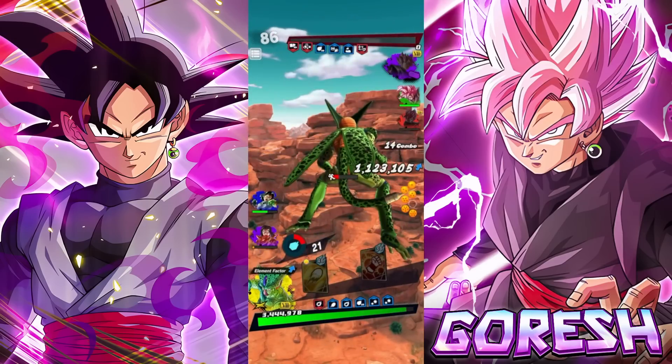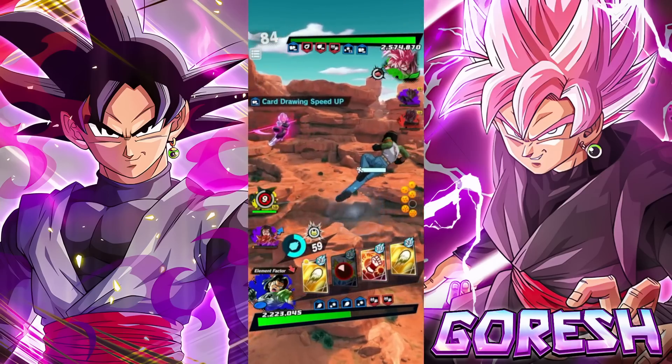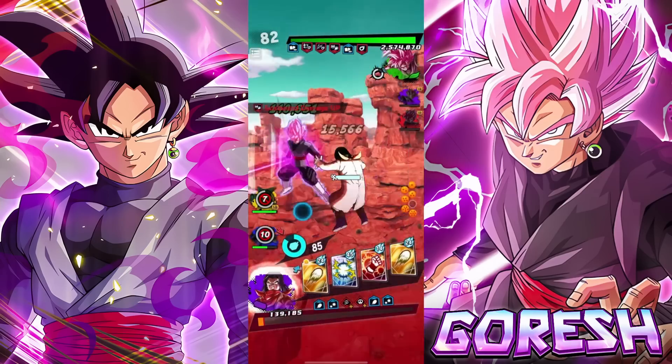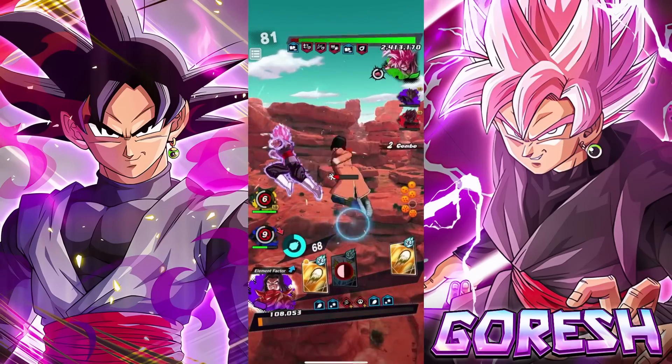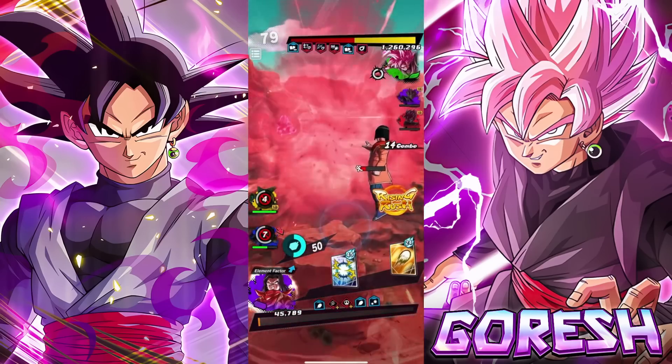Cell actually performed pretty well in this match. Launch everything you have. There's a mid-range strike — let's jump this guy. Get out of here. Let's move on. I think Cell actually did pretty well here — he allowed us to sustain for longer than we should have been able to.